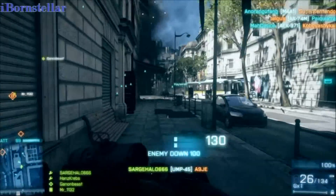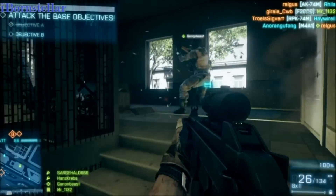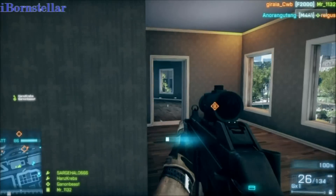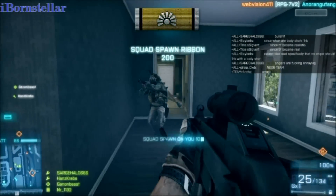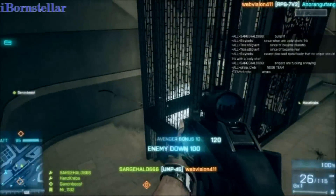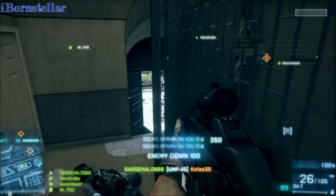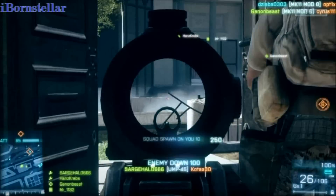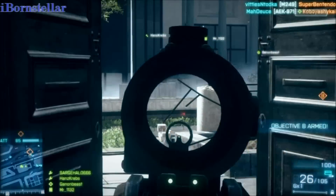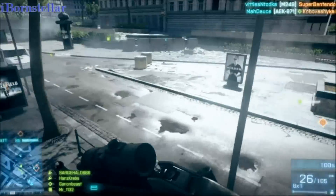That guy right there — easy kill. We get A, so we pretty much only have one left to go — B is the last one. I think I get a kill right here, and I'm able to get the medal for the PDWs. This is the match where I get the medal worth 20,000 points, because you get like 40 defense weapon ribbons.